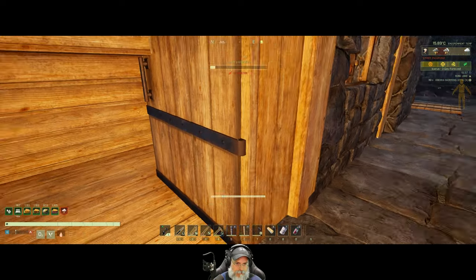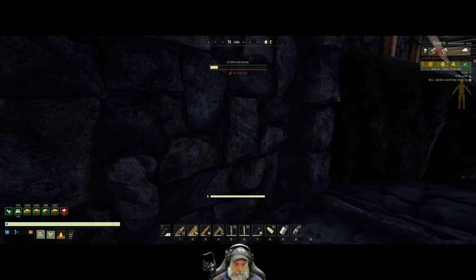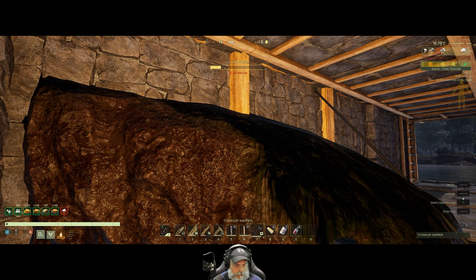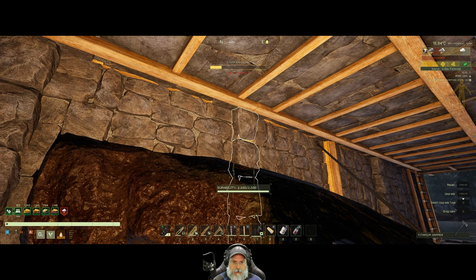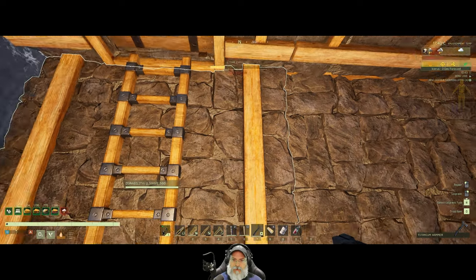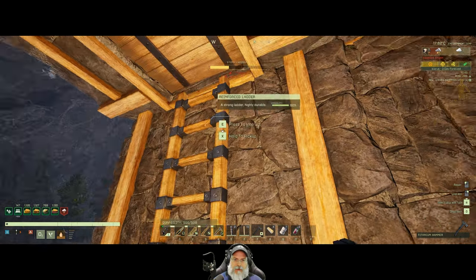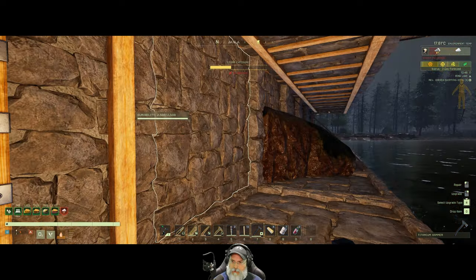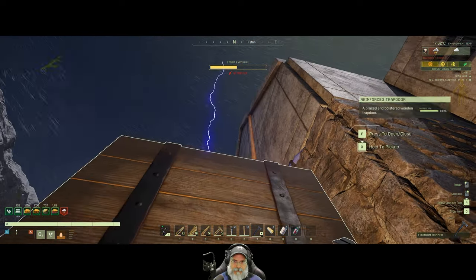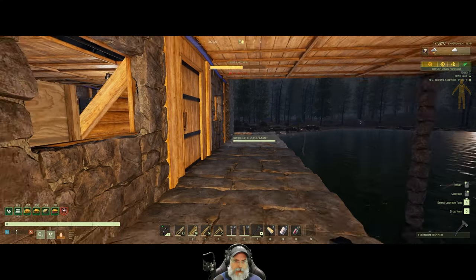The frame rate's terrible - what else is new. I want to hit the hammer, set this to stone, and do that and that. That gets us a couple of these. Oh, that wall's backwards - I think I had to do that to get the patch to work right. It's the same way on that side - okay, so we got those pillars.